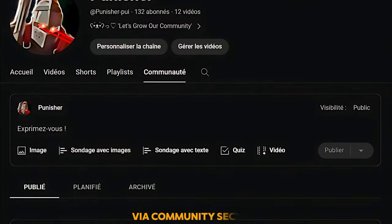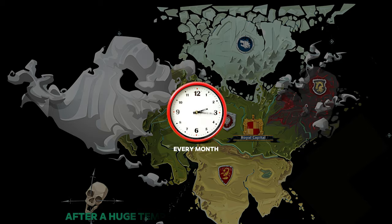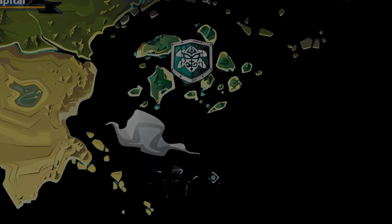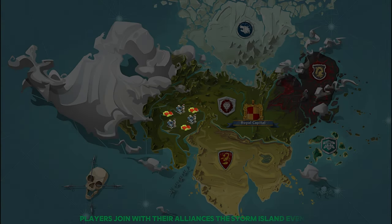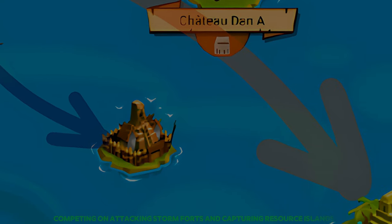The results will be announced three days after publishing this video via the community section. Good luck! Storm Islands is an event that appears every month. After a huge tempest took place in the empire, players who have unlocked level 35 join with their alliances, competing by attacking storm forts and capturing resource islands to gain aquamarine.